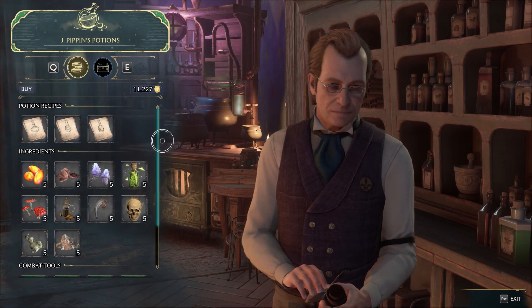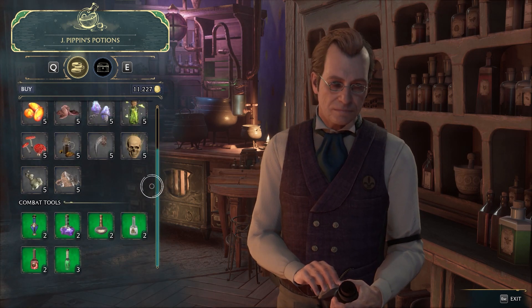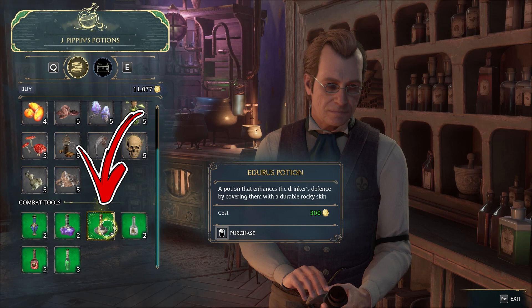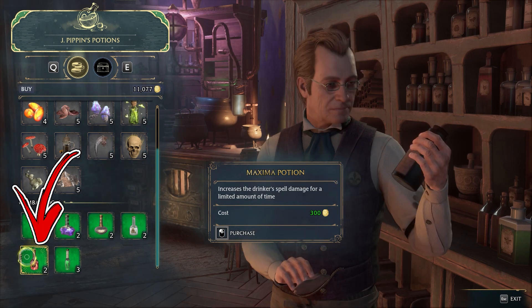In this shop, you need to scroll down to see the combat tools. From there, you need to buy the Enduro potion, which is the third, and the Maxima potion, which is the fifth.